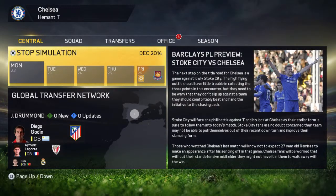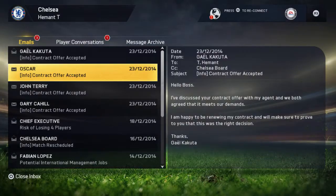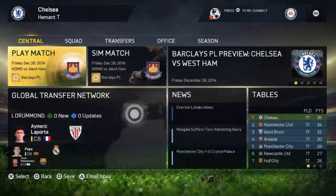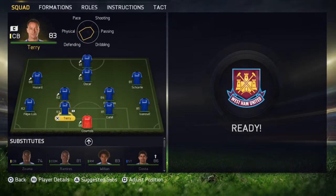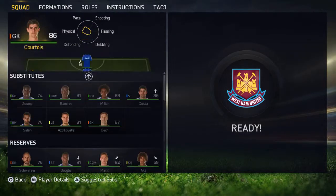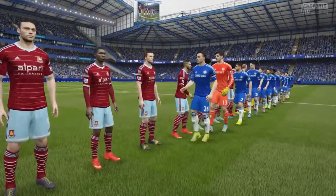Continuing with our FIFA 15 career mode, our next match is against West Ham United. Players have accepted contracts and Rami wants in for the next match, so we'll put him in the squad. Diego Costa on the bench, Matic coming in for Mikel. Let's start our match — we are at Stamford Bridge, Chelsea versus West Ham.